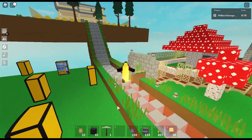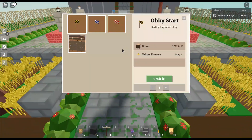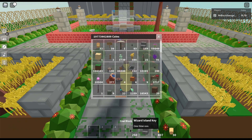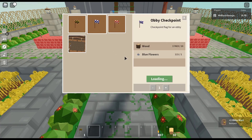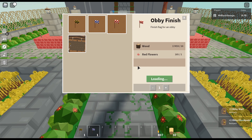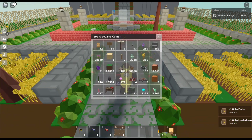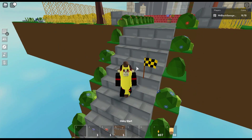Let's try the obby kit for real. Let me get rid of all my inventory and make some slots. We're gonna need the obby start, then the obby checkpoint, then the obby finish, and then the leaderboard. It's 40 maple wood and five gold — that's pretty reasonable.